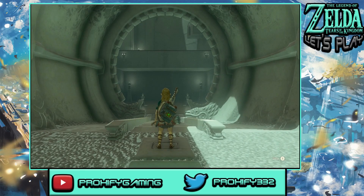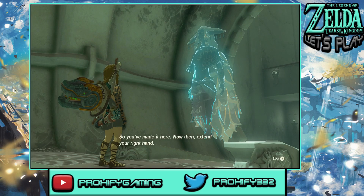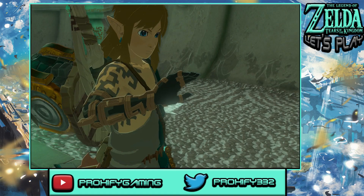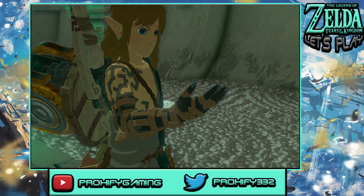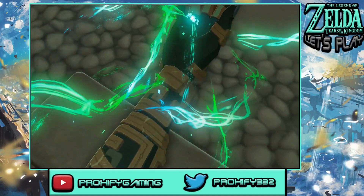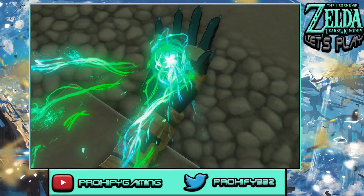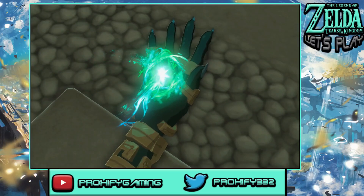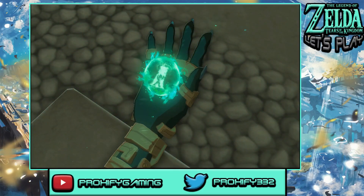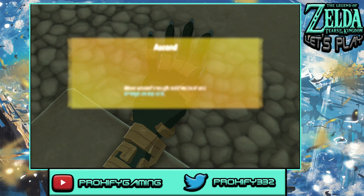I already went off-record through the majority of the stuff happening to reach this shrine, but I do have some items to show you guys. Right now we have a shield with Link. Here in this area we're going to get one of the other different abilities — this is known as the Ascend. This area is really easy, I have to say. I already did a little practice test run before heading in.